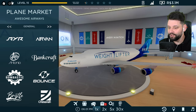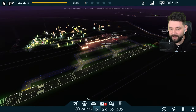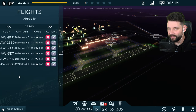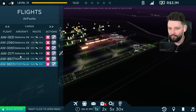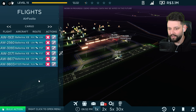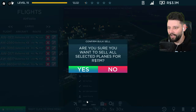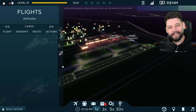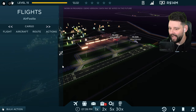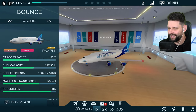What we need to do first is get rid of all the planes I currently have. Using bulk action, I'll select all of these — goodbye, goodbye, goodbye — right click, sell the planes. I'm going to get 11 million, which is nowhere near the money I paid for them. But in return, we're now going to buy a bunch of these Bounce 848s.